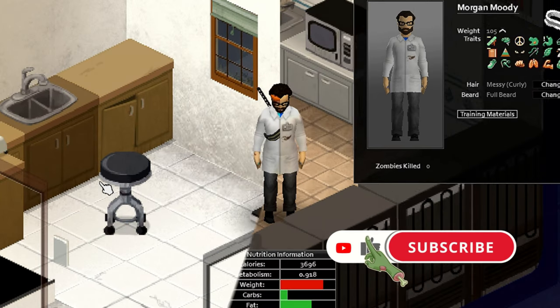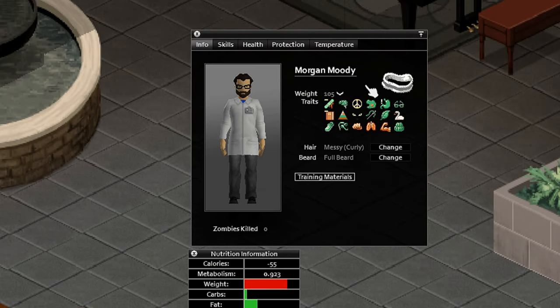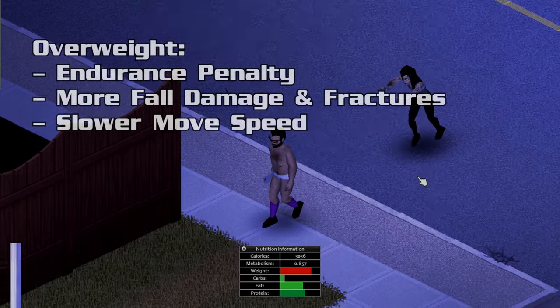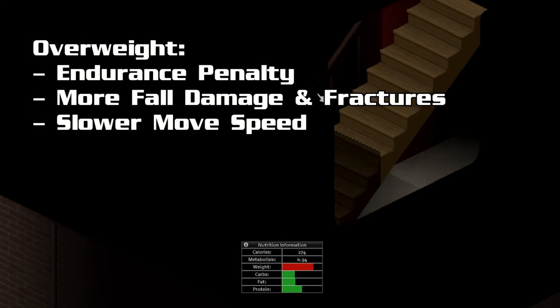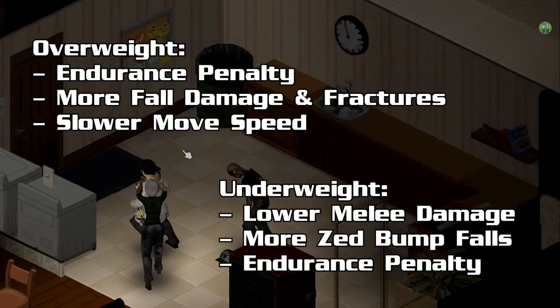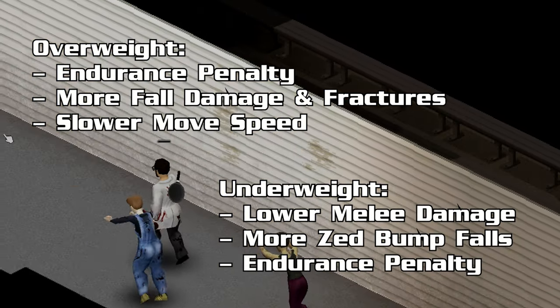We'll start with the basics. Let's go back to that arrow. If it's going up, you're gaining weight. If it's going down, you're losing. Both directions can get bad fast. Your character starts with a weight of 80 kilograms, but they start becoming underweight at 75 kilos and overweight at 85 kilos. Overweight characters have up to a 60% penalty on endurance recovery, they take more fall damage, they're more prone to fractures, and they have a slower movement speed. But underweight characters have it tough too, because they deal up to 60% less damage, they're more likely to get knocked down when bumping into Zeds, and their endurance recovery is up to 70% worse.